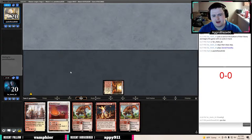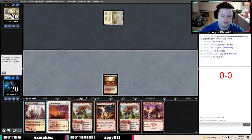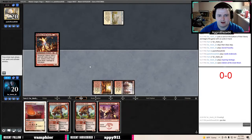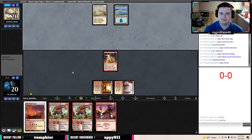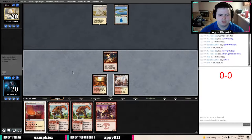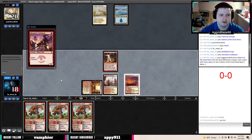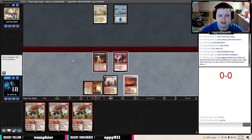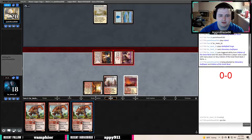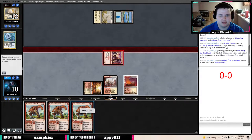I'd rather have the third land — I think the guarantee that we can play Bonecrusher Giant is worth it. Our line was either to put the Eidolon back or to put a Bonecrusher Giant back, and I think Bonecrusher Giant has more upside. We're going to run out a Swiss Spear and attempt to stomp them after we attack, which will probably be met with a Censor or Fateful Absence maybe.